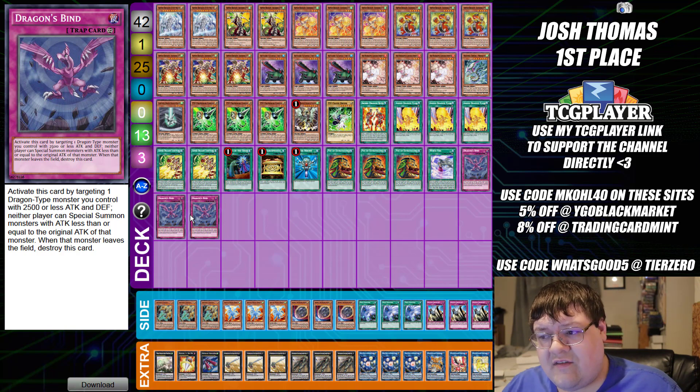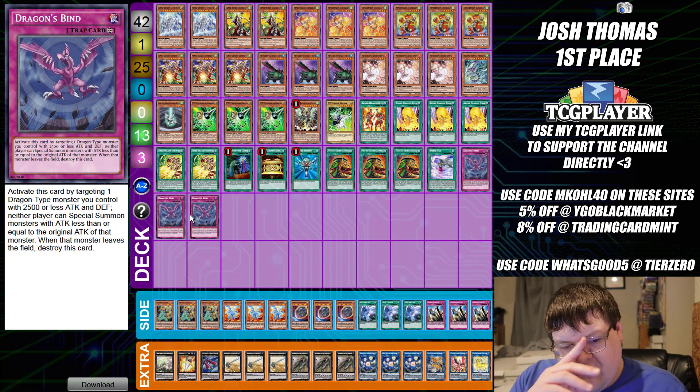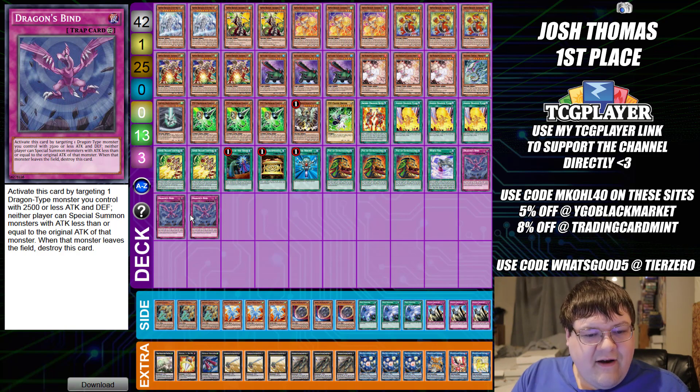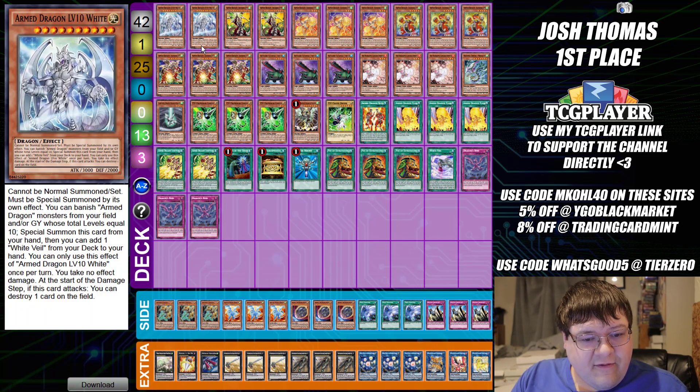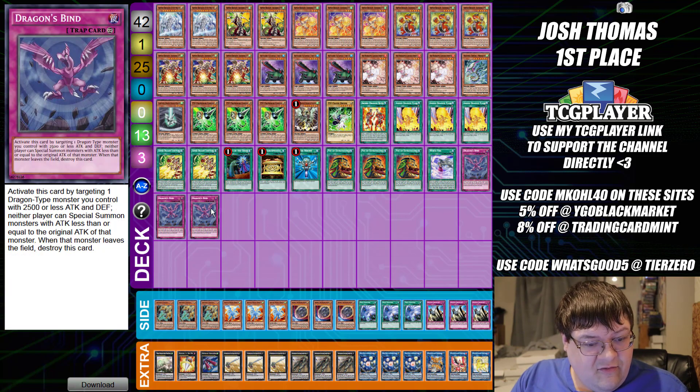This is an interesting tech choice that Josh Thomas was playing. A good friend of mine reached out and said, 'Hey Robby, I've been having success with this deck locally — I just won my first local with this.' We're going to use Dragon's Bind with something that has 2500 or less attack. This is 1200, 2400, and 2800, so we can put this on our Armed Thunder or on Tempest, and just force them not to be able to play the game. It's actually a really cool stun card.